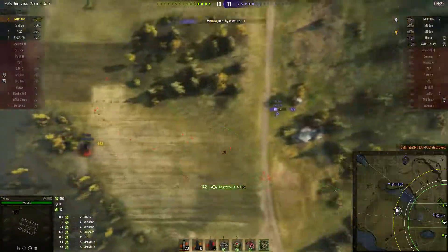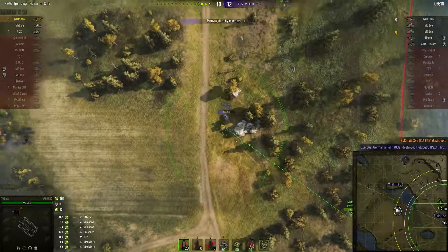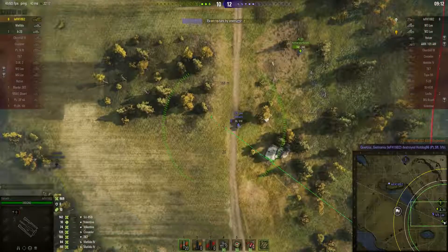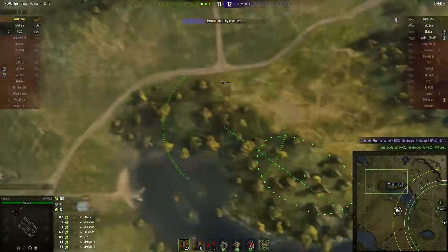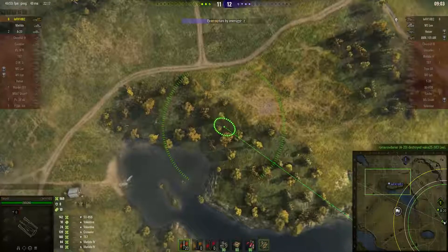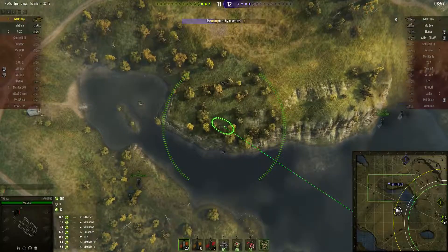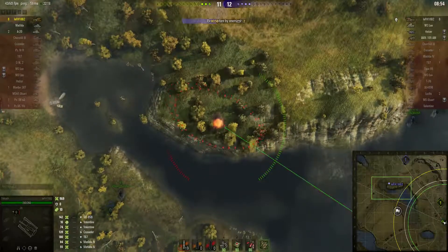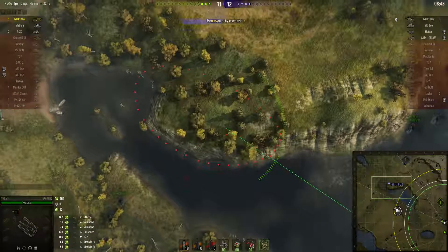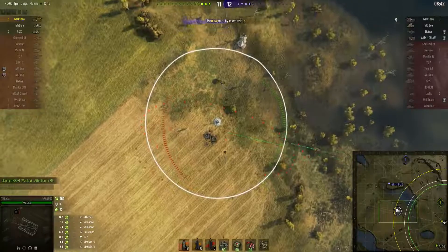He takes out the Su-85: 142 hit points. Now the M3 Lee is visible — it's gotten really close. The enemy is still capping. The A20 is engaging the M3 Lee, but a rock is causing some obstruction. The A20 takes out the Lee. He can't see the Fifi — it might be the Fifi that's capping, which would be unusual. He fires speculatively. He needs to consider moving to cap or spotting it himself if the Matilda won't do it and the A20 can't.